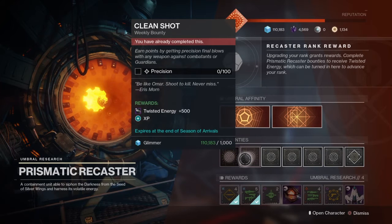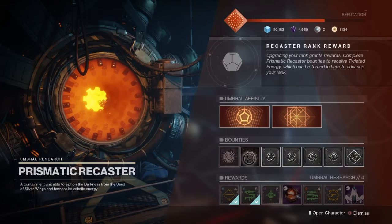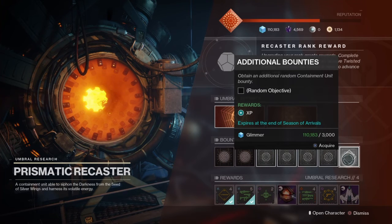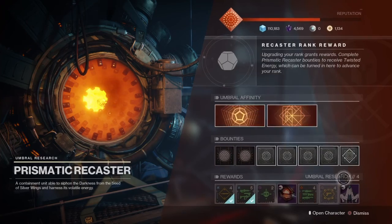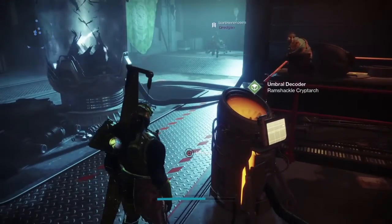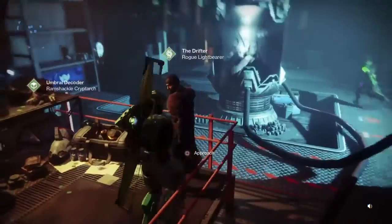You get a lot for this one — 500. It's pretty easy to get precision blows; I used a bow. This one, just go fight Cabal, do strikes. Make sure you remember finishers. All these are pretty easy. These ones only give out XP and very limited stuff, so I don't understand why that is the way it is. But once you do that a couple of times, it makes a lot of sense.